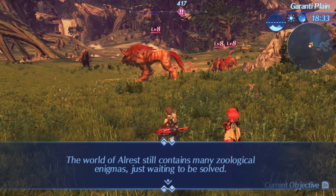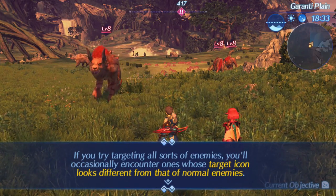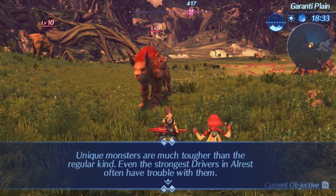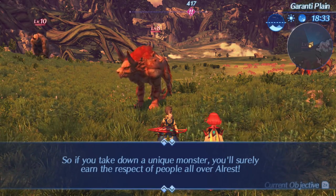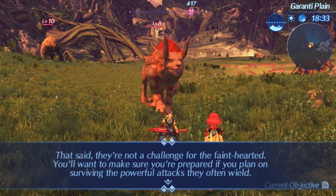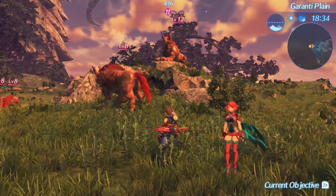The world of Alrest still contains many zoological enigmas just waiting to be solved. If you try targeting all sorts of enemies, you'll occasionally encounter one whose target icon looks different from that of normal enemies. We call those unique monsters, and they're a little bit special. Unique monsters are much tougher than the regular kind — even the strongest drivers in Alrest often have trouble with them. So if you take down a unique monster, you'll surely earn the respect of people all over Alrest. They're not a challenge for the faint-hearted.